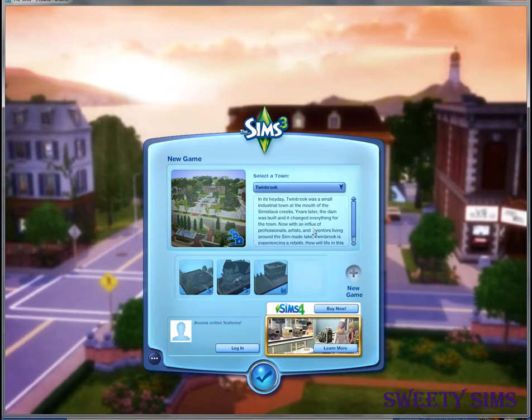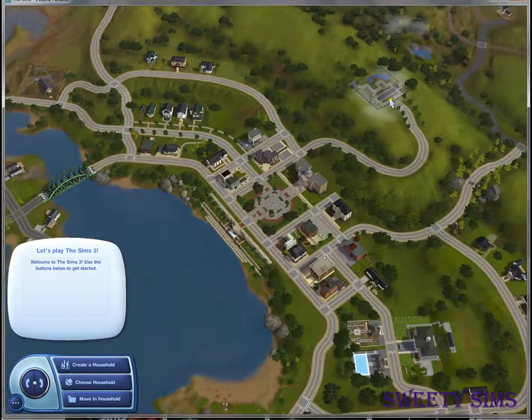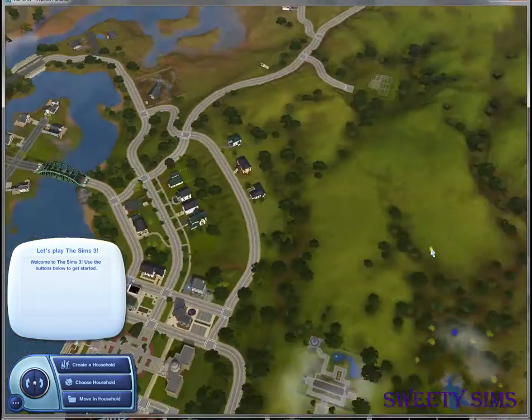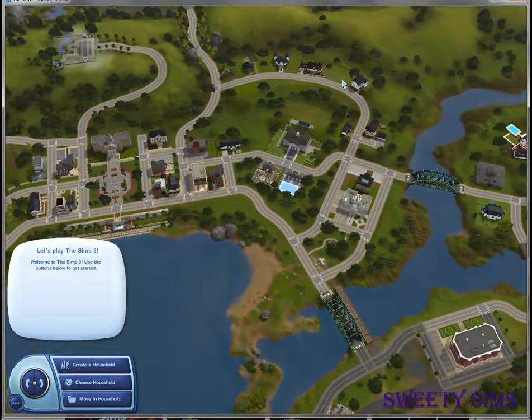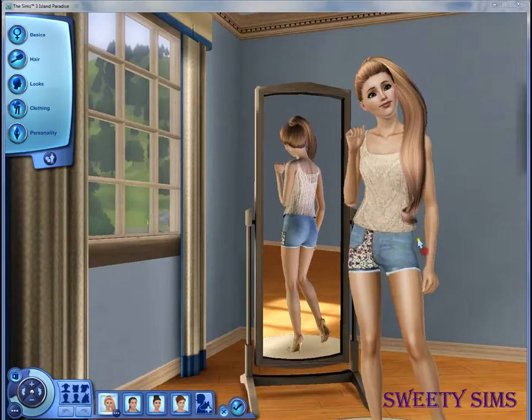If you were one of my old subscribers, you'd remember I've already done another LP of Ambitions but I stopped it suddenly, so I think we can begin it again. This is the town of Twinbrook — it's really nice, a little bit spooky, but I think it's an amazing town. I'm going to create a household and I'll see you with our four Sims.